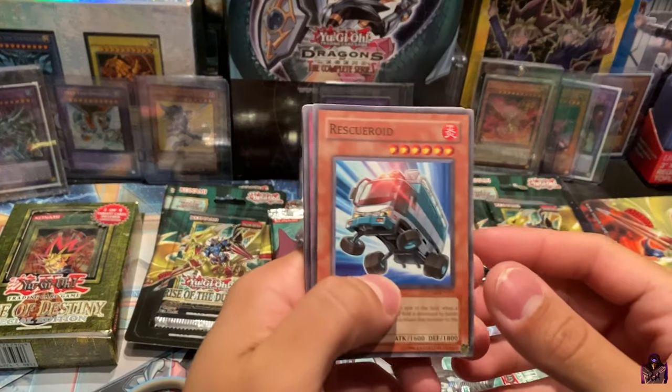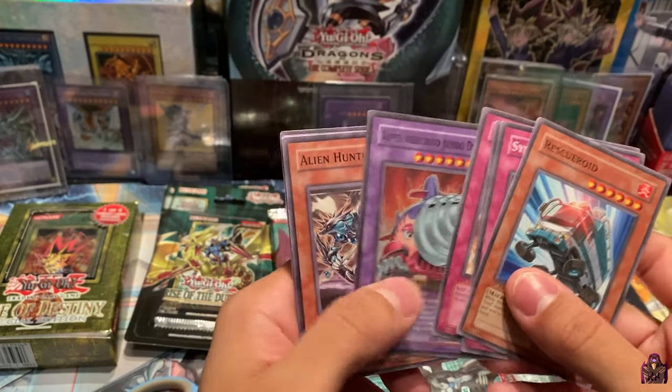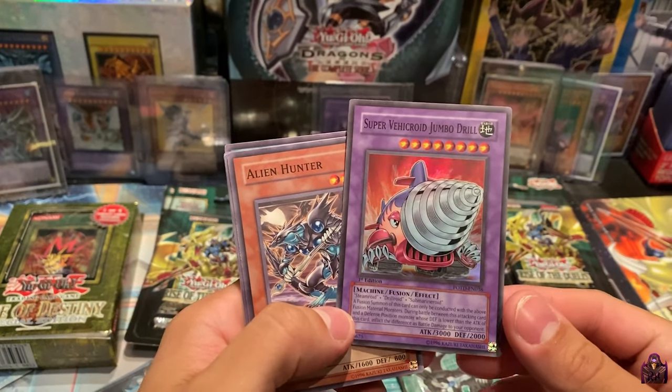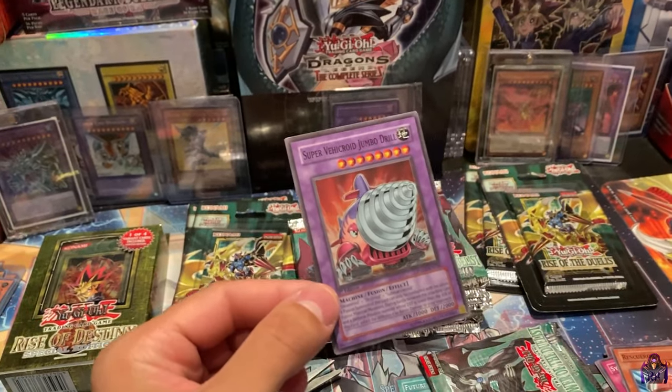Rescue Roid, Synthetic Simbril, Elemental Hero Neos, Orbital Bombardment — and oh, we have a Super Rare: Super Vehicle Roid Jumble Drill! We can actually get an Ultra Rare of this — wait, Super Rare, I'm sorry. So I will be trying to grade all of these foils, because some are extremely valuable and some are worth just a couple dollars.